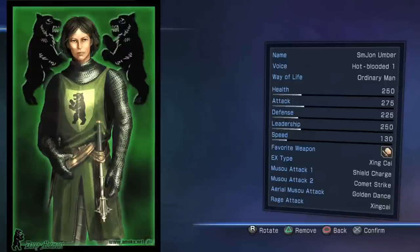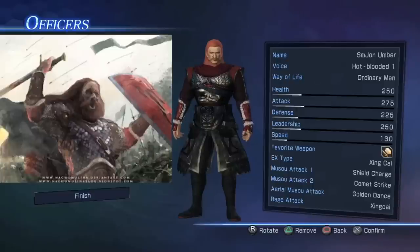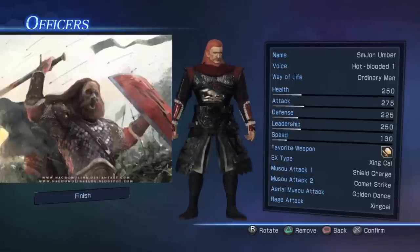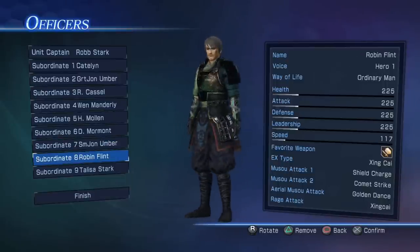We've got Smalljon Umber who I believe is the son of Greatjon Umber - either his son or younger brother, but I think he's his son. Smalljon Umber is Greatjon Umber's son. He's called Small John but he's huge himself - that's what's interesting about the character. Book purists will know I've made him look quite a lot like his book counterpart with his red hair and everything. And you've got Robin Flint, he's obviously a bannerman for Robb Stark.